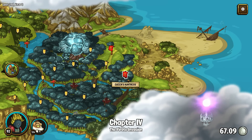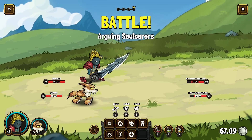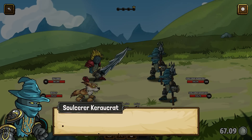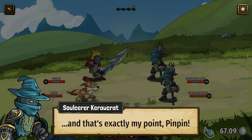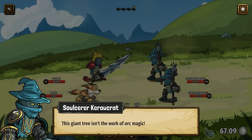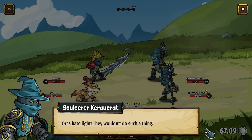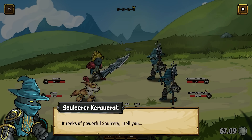So we have the arguing sorcerers and we have the queen's huntress. Let's start off with the arguing sorcerers over here. Oh, I forgot to hire somebody. Oh well. Sorcerer Caracraut. And that's exactly my point, Pinpin. This giant tree isn't the work of orc magic. Orcs hate life — they wouldn't do such a thing. It reeks of powerful sorcery, I tell ya.